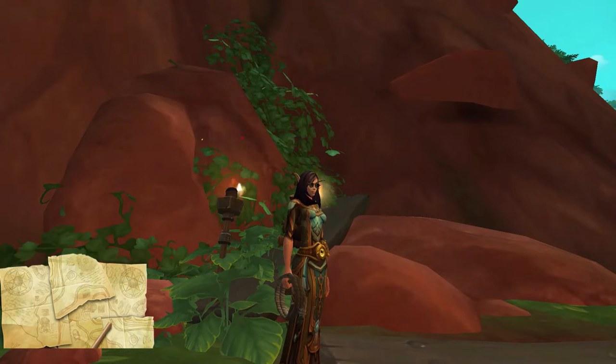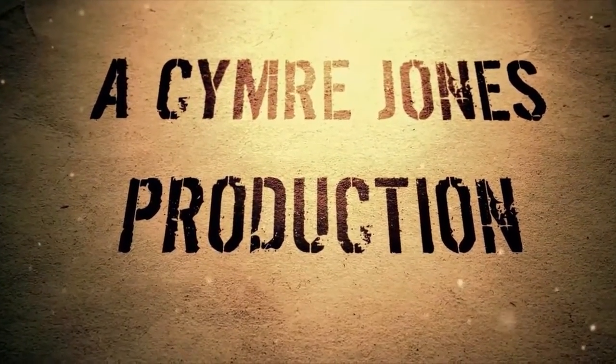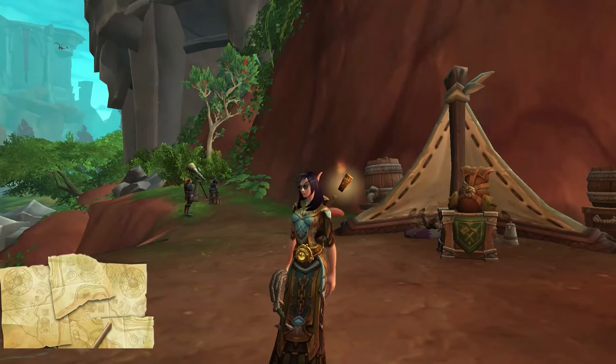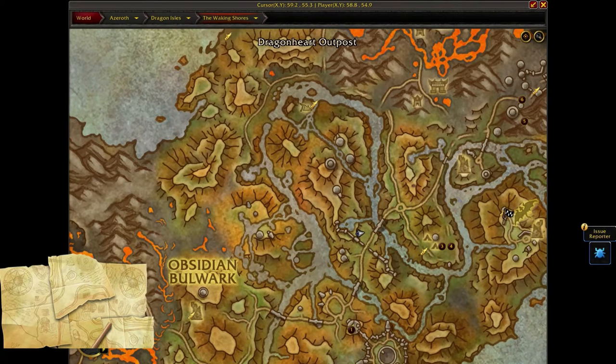Guys, I think this is the closest thing I'm ever going to get to a whip in game. Check this out. There's a cool little camp in the Waking Shores which is located right here on the map. It's actually the location of the last treasure that I needed in the Waking Shores.